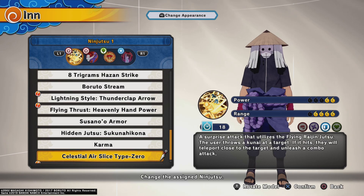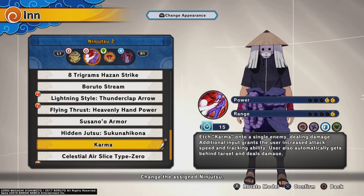For ninjutsu 2, On Karma. I love this move — it gives enemies a karma mark, damages them, and then on the second input it just makes you blitz straight at them. It basically makes you blitz them hard.